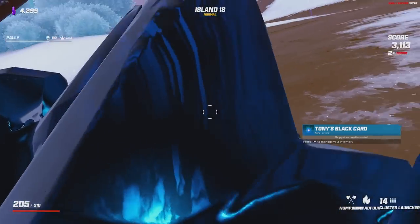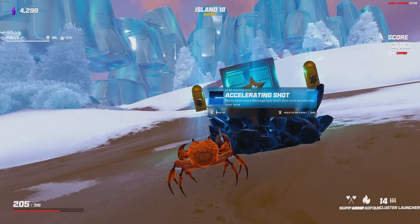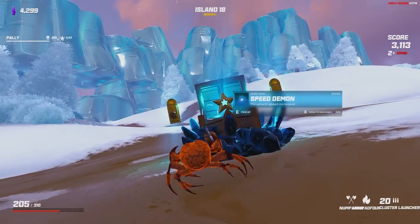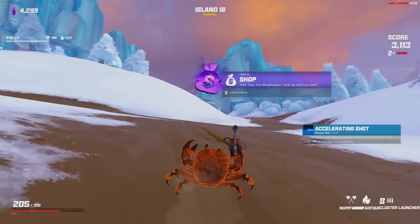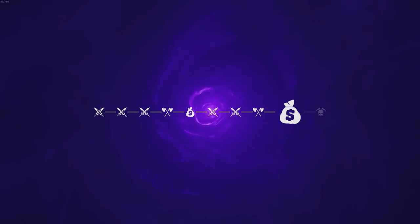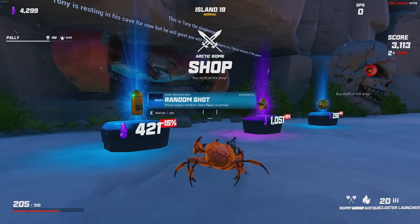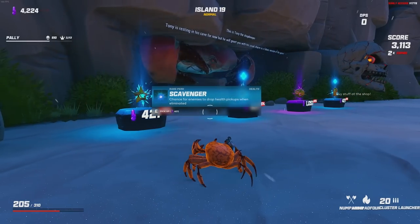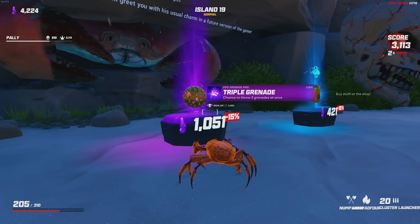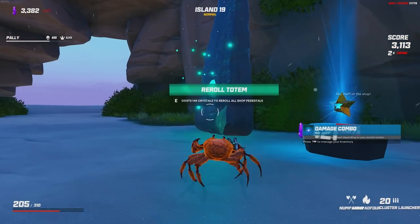Now our money's going even further. Accelerating shot could be hilarious — I think we have to take it. That's going to make it so our bullets are really slow at the start, but then pick up speed, spiral, and bounce before they pick up speed. Random shot could be good. Damage combo — maybe that's where my damage was coming from. Big mag level 2, and I'll get the damage combo as well.